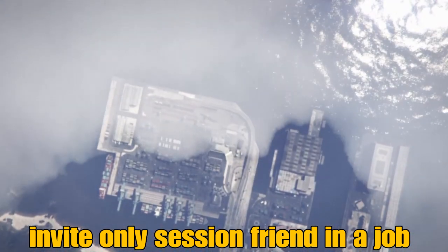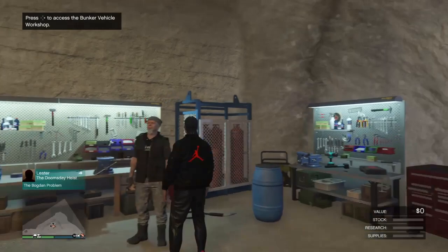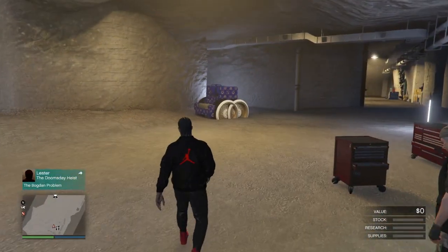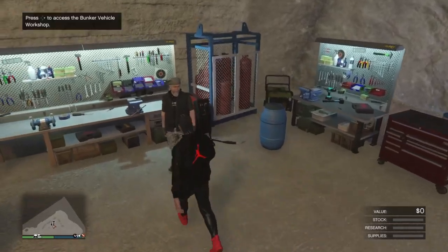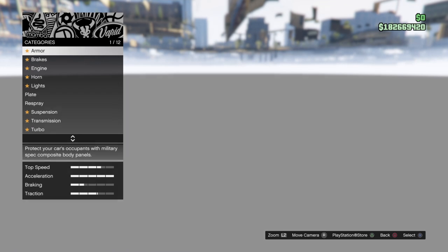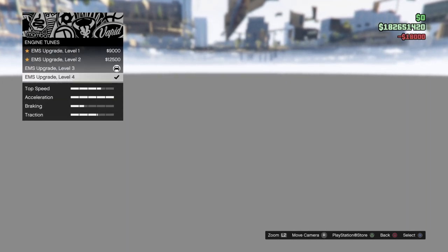Now from here, it'll spawn us right back down in our bunker. So we did not have to change sessions, but yes, we still needed a friend. Now notice my MOC has despawned, so all we'll do is walk back up here to the mechanic and we'll change anything on this MOC just to save it. I'm just going to change my engine.